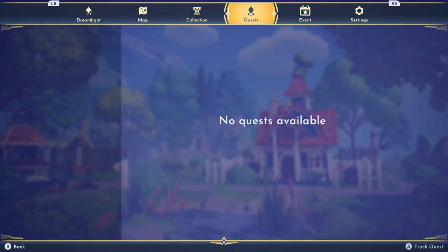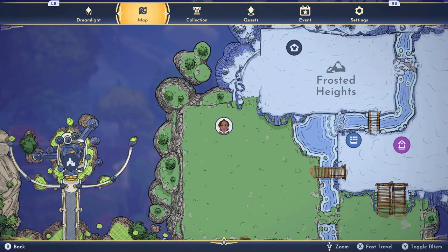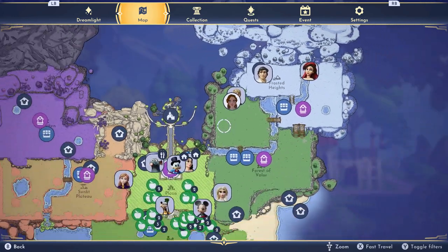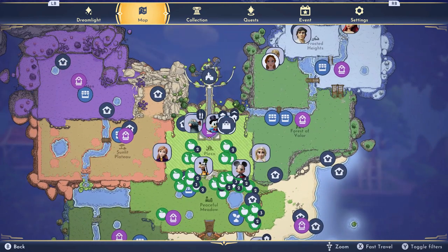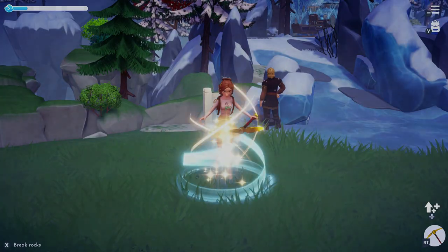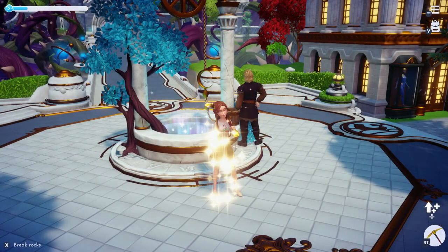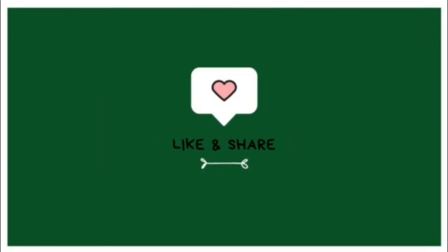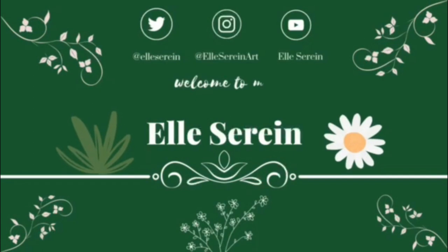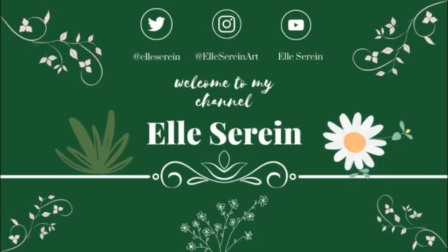Let me know in the comments if you found this video useful. I have attached my social media handles where I post the areas that I have finished if you'd like to follow on Twitter and Instagram. You can also find my preset bundle via Twitter or Instagram — it's the link in my bio and all you need to do is go to my Ko-Fi. This is if you're interested in posting your Dreamlight photos with an enhanced filter. If you have any other ideas for tutorials let me know in the comments. If you enjoyed this video and found it helpful please like and subscribe to support my channel. I hope everyone has a lovely day and thanks for watching.